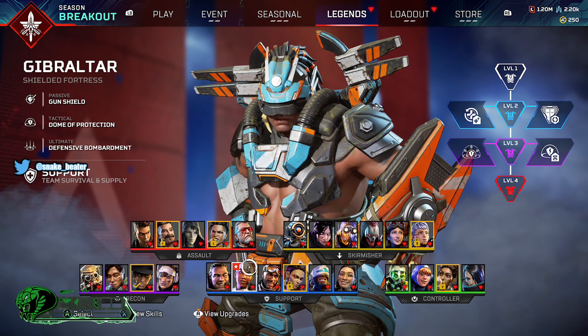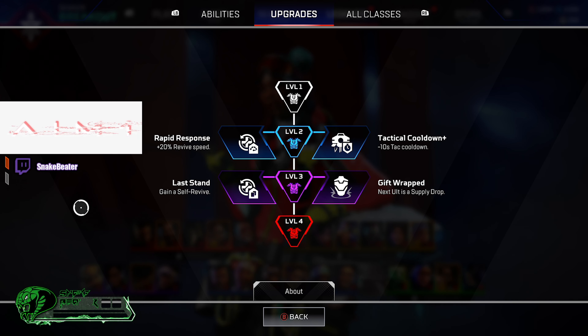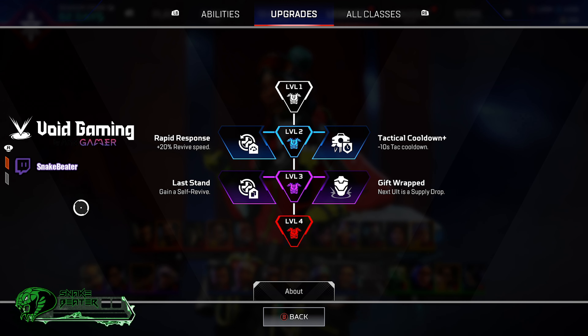Lifeline has four available upgrades that you can choose from as you level up throughout the matches. At level two we have Rapid Response, which revives teammates 20% quicker, and Tactical Cooldown, which takes 10 seconds off your tactical. Moving into level three, we have Last Stand, which gives you a self-revive, and lastly Gift Wrap, where your next ultimate is a supply drop.